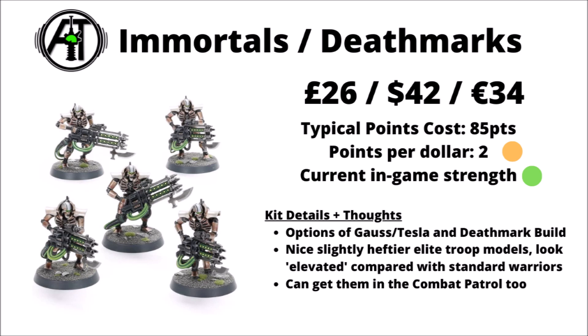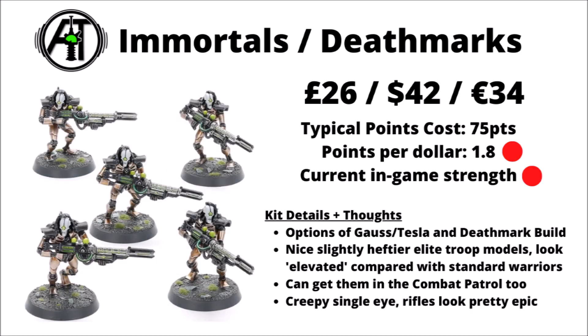Otherwise in the troop slot, there's the box of Immortals, which can also be built as Death Marks — £26, $42, or €34 for five models. Quite a lot of Necron players seem to be running minimum size Immortal squads to fill out their troop section. You get the option of Tesla carbines or Gauss blasters. The Death Marks build gives them a single focused eye and cool synaptic disintegrator rifles. Death Marks maybe aren't quite as competitively relevant as Immortals right now, and both kits can be obtained in the Combat Patrol box.